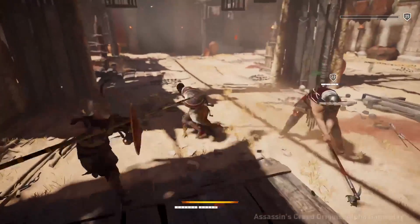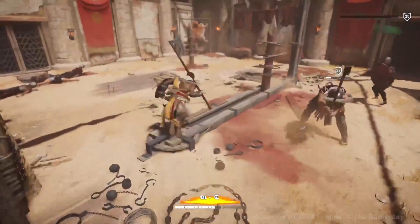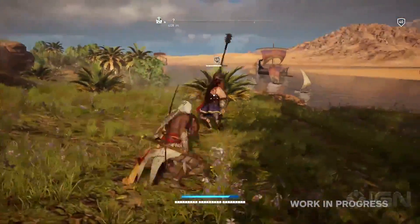If we combine that with the IGN First gameplay of the different enemy types, I think we get a good look at what we can expect to fight in Assassin's Creed Origins. For example, this brute that we see here is pretty slow but super powerful if it hits you.